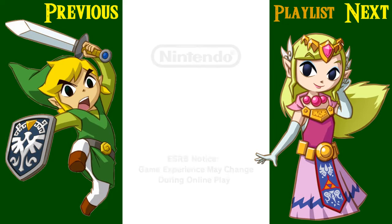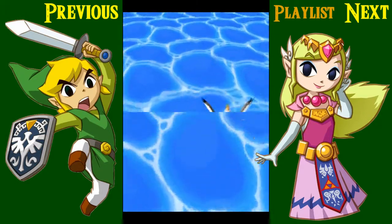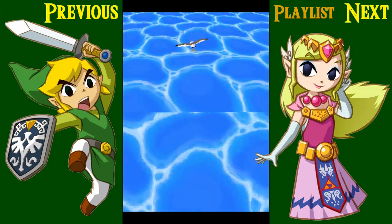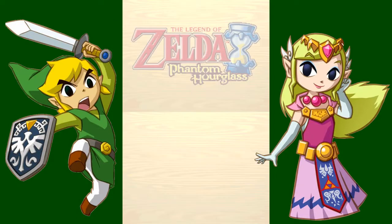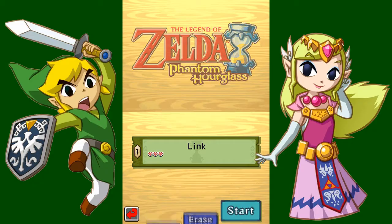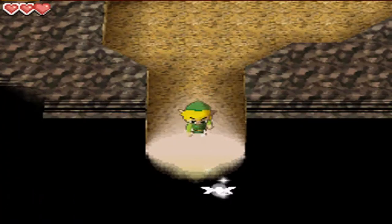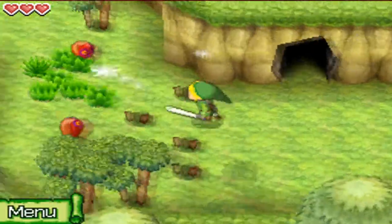Hey everyone, this is Icy Misu bringing you the next episode of Legend of Zelda: Phantom Hourglass. On the last episode, we ended up reaching the cave that will take us back to the port, since the bridge we should have taken was broken — got destroyed from the earthquake.